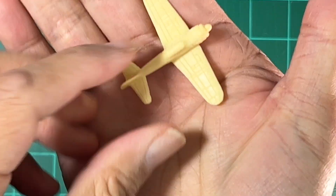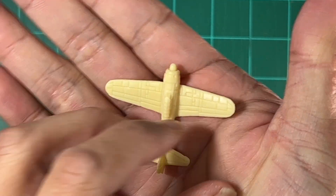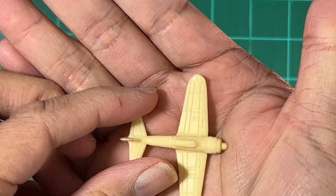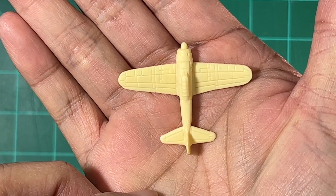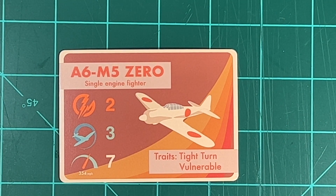Next up is the Zero in a cream color - nice panel lining. This seems to be the Warlord resin again. You're going to paint this up, and if you paint it well, that panel lining is going to show up really nice.